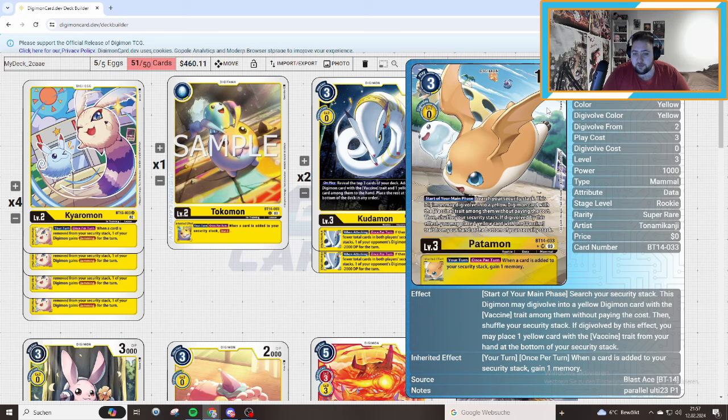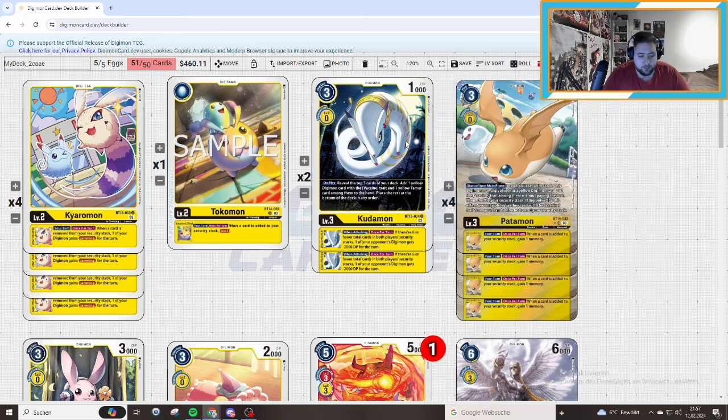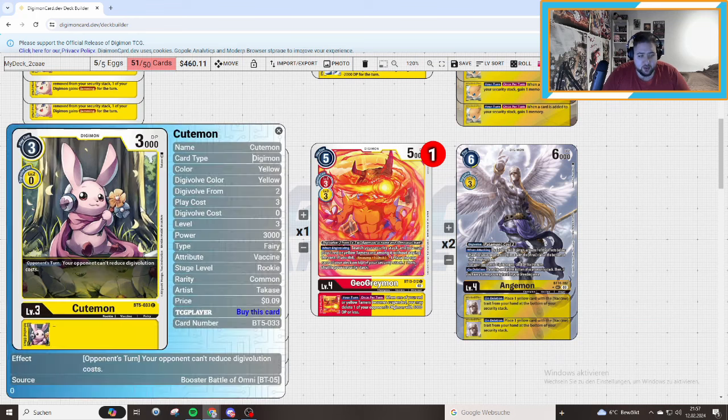Then we are playing 4 of the Patamon — the main piece. It gets us memory even when something is added, which is pretty good. Then we are playing 2 of the Cubemon. The opponent can't reduce the evolution cost, which is pretty okay, though not the main thing we want — hence just the 2-of.